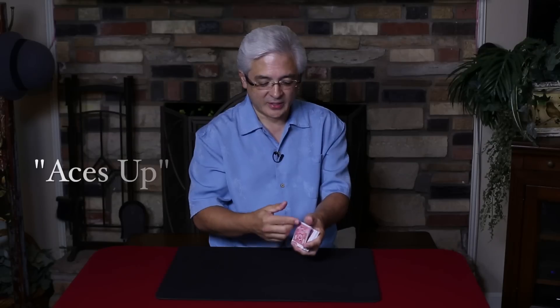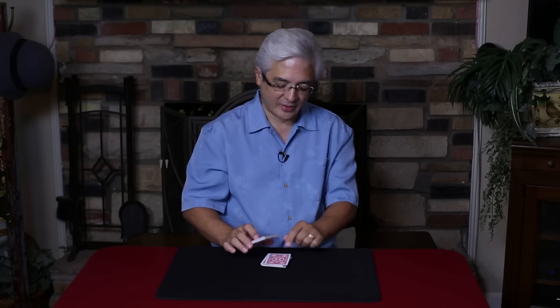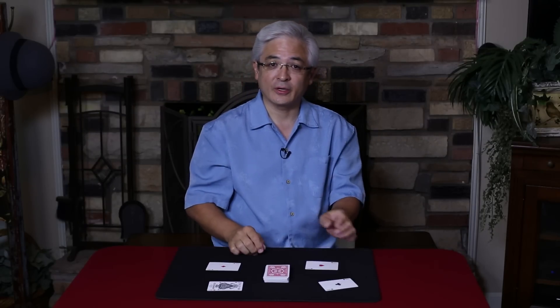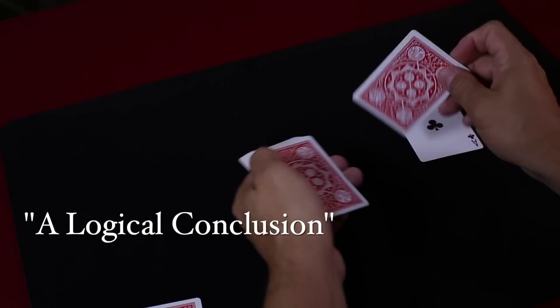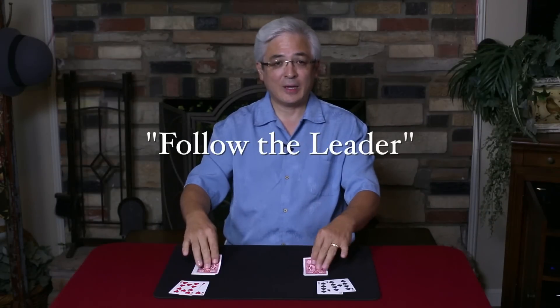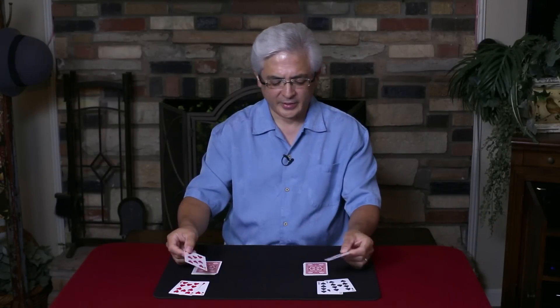Today it's all about the card tricks. We're going to talk about three routines. The first, Ace is Up, is a very nice sequence where the aces get lost in the deck in different places and instantly spring to the top. The second is A Logical Conclusion, a handling of a plot by Larry Jennings, and finally Follow the Leader, the classic that we all know and love, but with a very modern handling.